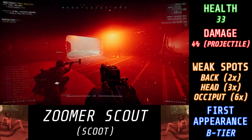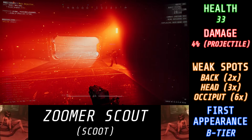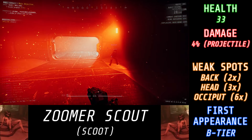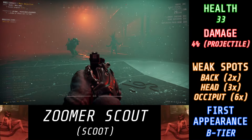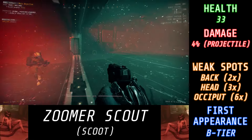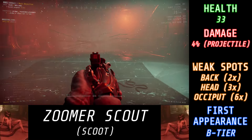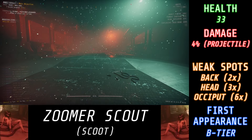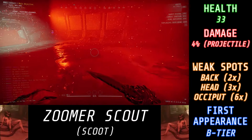When it comes to dealing with Zoomer Scouts, it is quite similar to a regular Scout, but there are a few key differences. The first is HP — a regular Scout has 42 health, but Zoomer Scouts only have 33. Because it's 9 HP less, it's easier to kill with certain guns, as you can maybe go for a front-of-the-head shot instead of a back-of-the-head like you typically would. And with the bat, a fully charged hit to anywhere on the head will kill it, whereas with a regular Scout you have to hit the back of the head specifically.